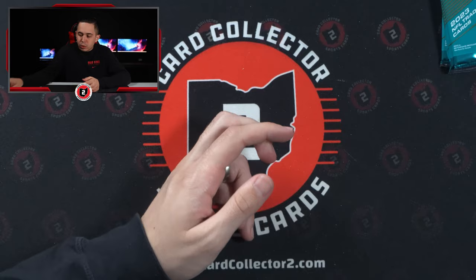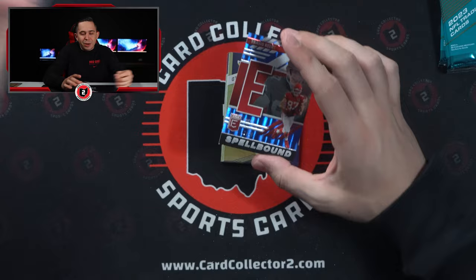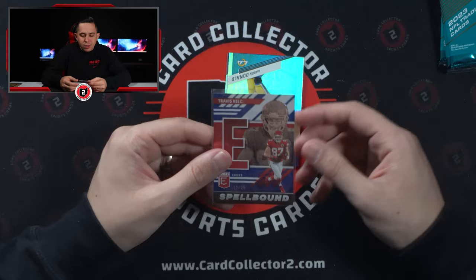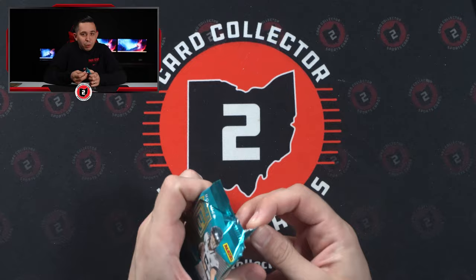Really solid — I wish it was Mahomes, but these Spellbounds do well. A little soft corner there, not too bad. Out of 25 — the best tight end in football by a mile. Chiefs player just can't go wrong. Travis Kelce out of 25, very nice. Back to back. And again, that just speaks to the argument I've always made: the ability to pull other numbered cards — non-hits — to make money back, it matters. It helps with a product like this.